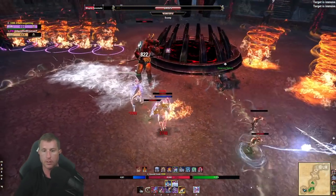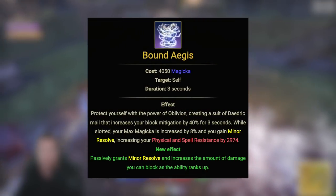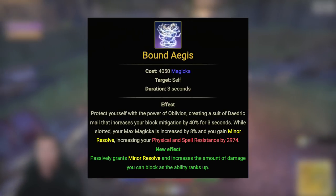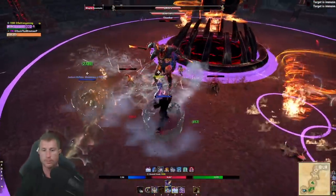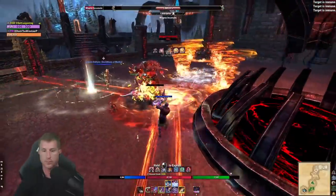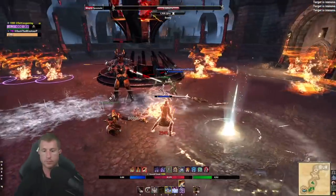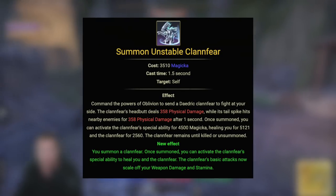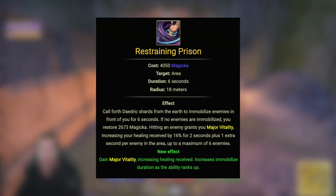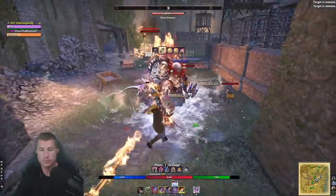Why play the sorcerer tank? Sorcerer tanks have one of the highest mitigations possible in the game. Skills like Bound Aegis give you minor resolve passively, and when activated increase block mitigation by 40% for three seconds. Timing this on a huge heavy attack or cleave mechanic can save your life. You also have one of the strongest self-heals in the game with Unstable Clannfear, and combining that with Restraining Prison — which grants major vitality when hitting a target — gives you insane survivability with around 30,000 self-heals.